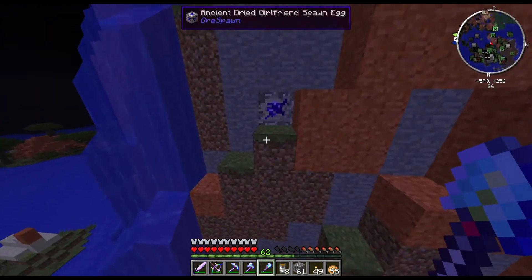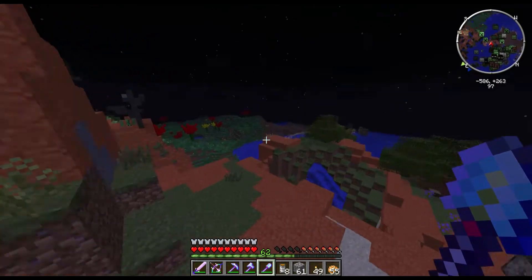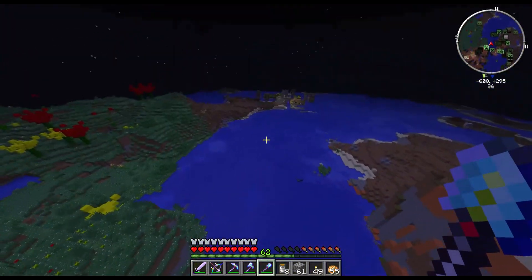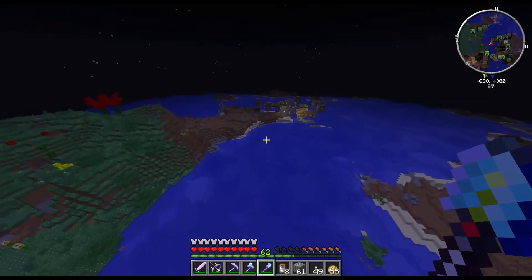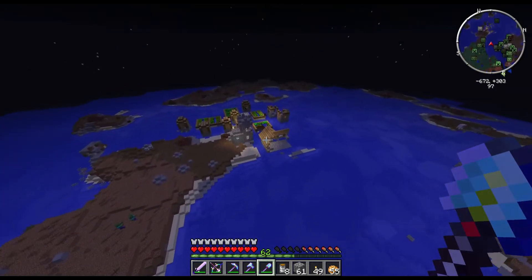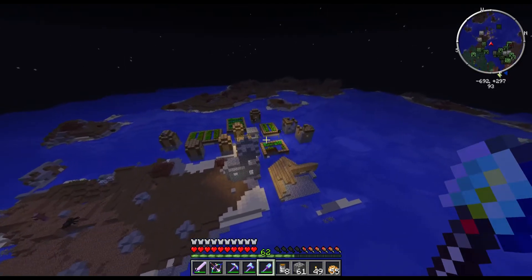What is this thing? Is this a girlfriend thing? Yeah. Girlfriend Spawn Egg. Let's go to the village. We haven't been to the village yet — or we have, and we got killed. That was funny.